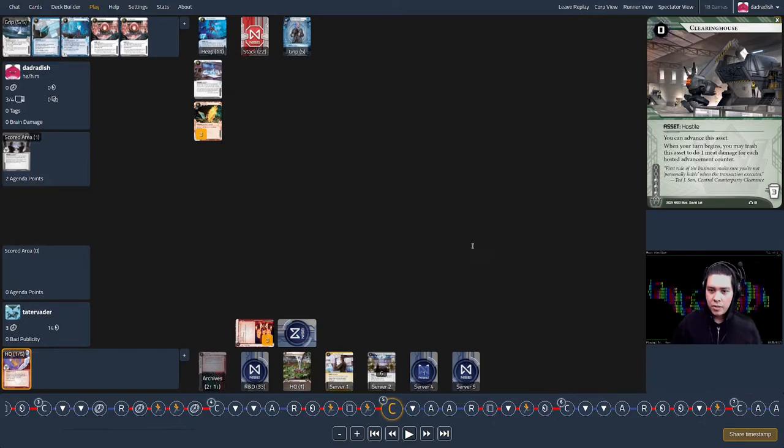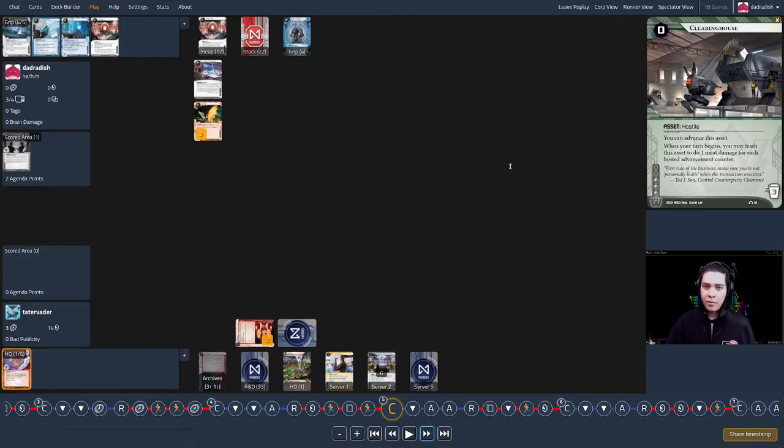It's the corp's next turn. Before the turn starts, he rezzes the Clearinghouse and uses it — in a weird way, since I already know what it is. There's no more mystery and it's a high-profile thing for me to trash. Another line would be to protect it with ice, advance it more, and really up the stakes by saying to the runner: if you want this, come and get it.